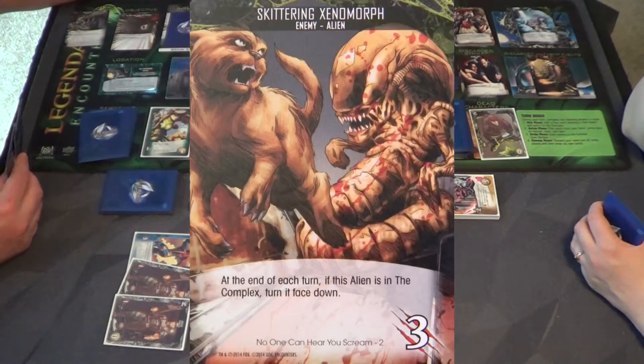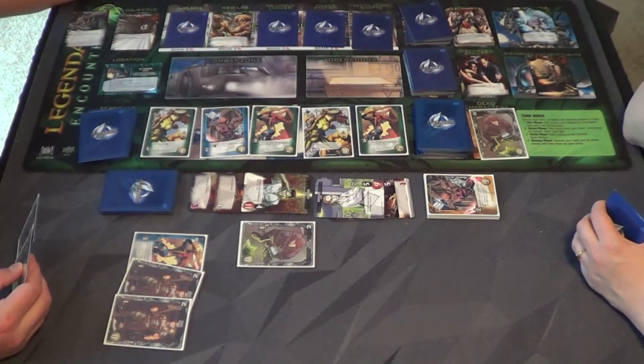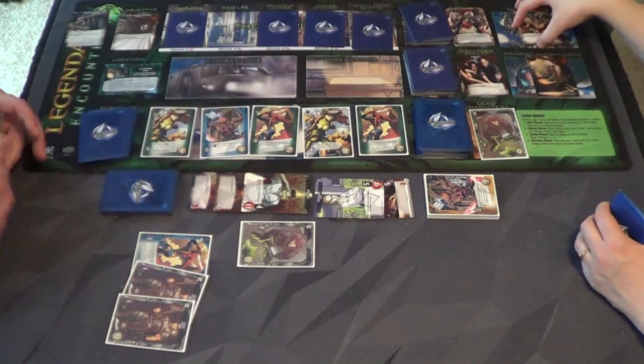It's a Skittering Xenomorph. It says at the end of the turn if this alien is in the complex, turn it face down. I don't have enough to kill it — wait, yes I do. It cost me two to scan so I do have three left, which means I kill it. Math is hard!